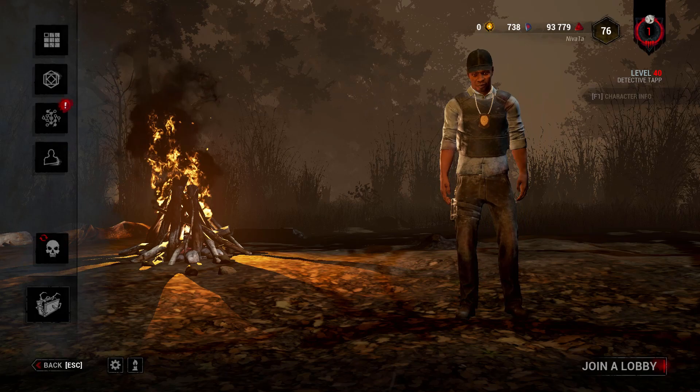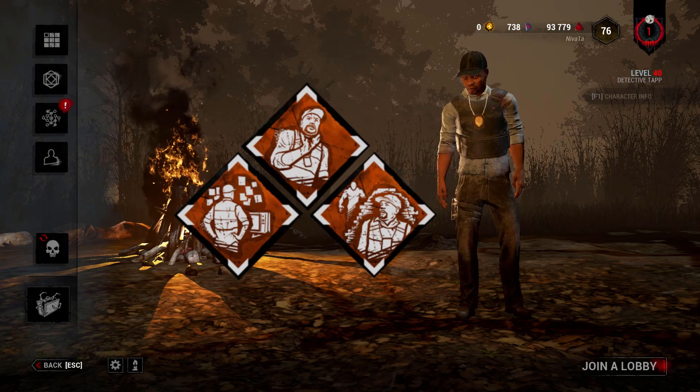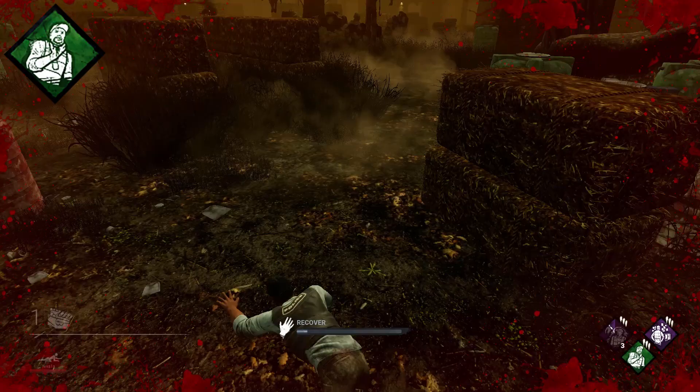Detective Tapp is part of the Saw chapter in Dead by Daylight. His three unique perks are Tenacity, Detective's Hunch, and Stakeout. The teachable versions of these perks appear on his blood web at levels 30, 35, and 40.